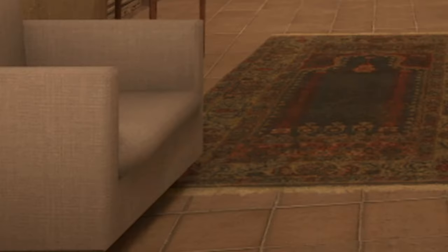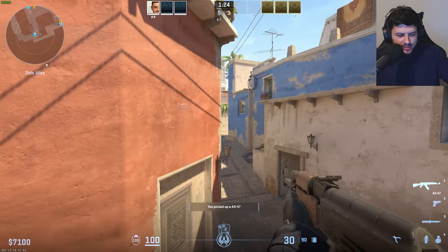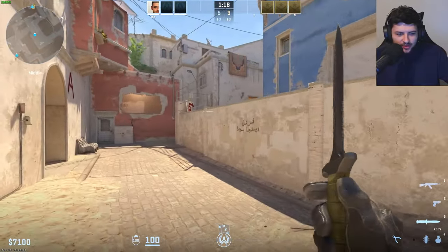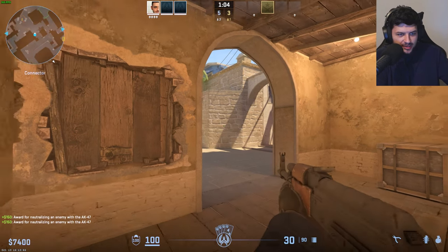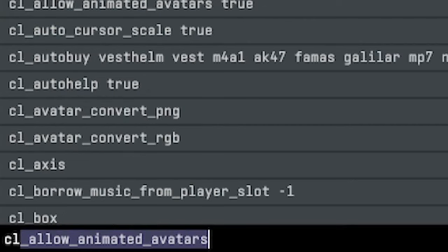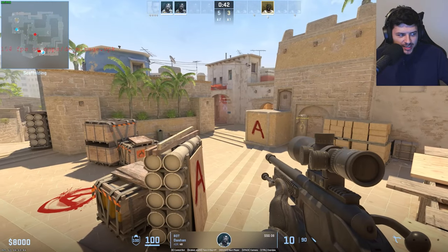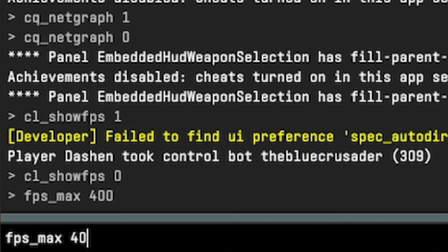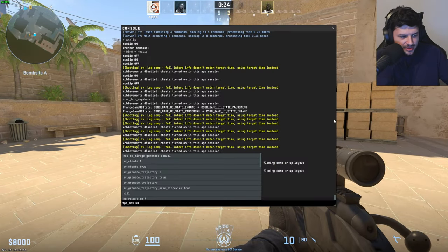mp_buy_anywhere 1 lets you buy weapons on any part of the map, so you don't have to be in T or CT spawn to purchase weapons. cq_net_graph toggles the net graph in the top right of your screen. cl_showfps 1 gives you the FPS — you can see it in red text over the minimap along with the map name. fps_max sets the max FPS; by default it's 400, but you could change it to something like 60, though that's not really the same as using VSync.